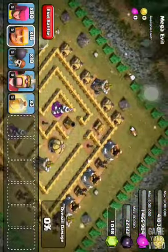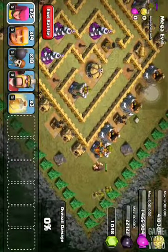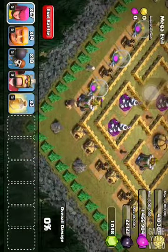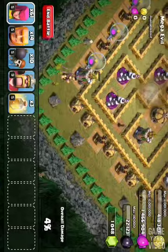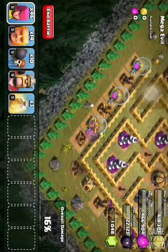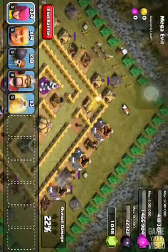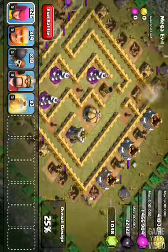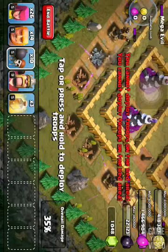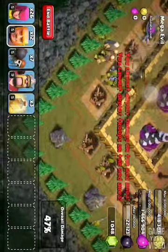What I want to do is put two giants on each of the archer towers, followed by about ten or so archers behind them. Then, just to get rid of the outside buildings, I'm going to put a line of archers, and then break through with some wall breakers down here — they're going to go to that opening.